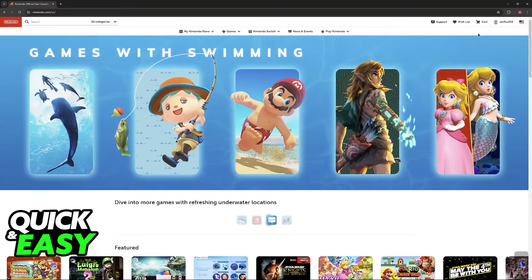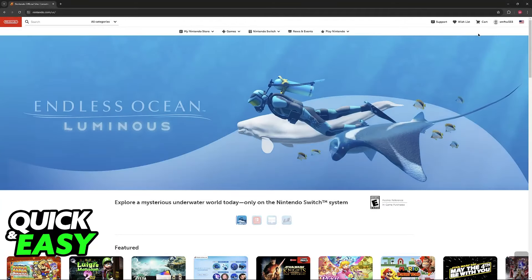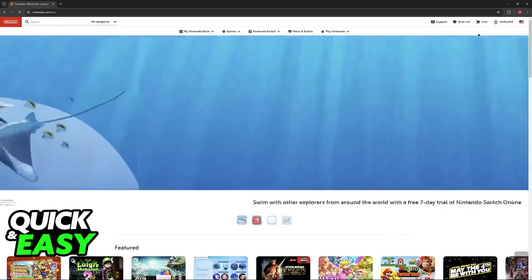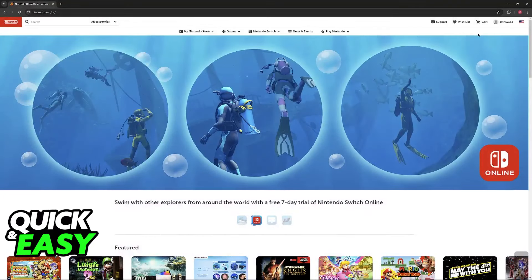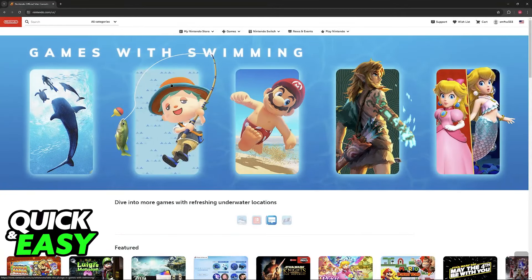I'm gonna give you easy instructions on how to download and purchase FC24 digitally for the Nintendo Switch. All that you have to do is do this process either on the website, as I'm demonstrating here, or you can acquire a physical copy of FC24. Keep in mind that even if you have a physical copy, you might have to download additional digital files.